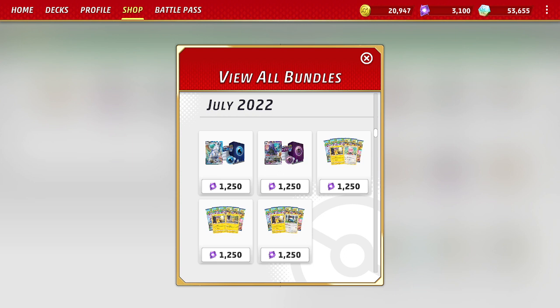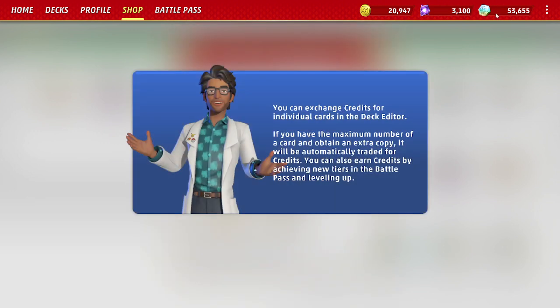Particularly what you should be spending your crystals on in order to maximize the number of credits you get. You get both credits and crystals from the in-game rewards. The crystals you spend in the in-game shop on these bundles and packs, and then you spend your credits in the deck editor to craft or purchase cards that you want for your deck.